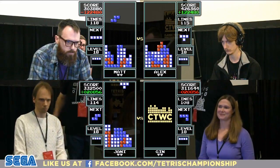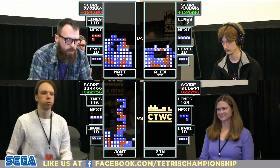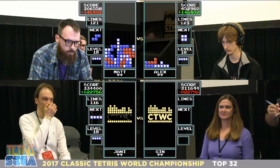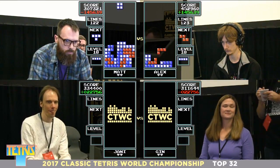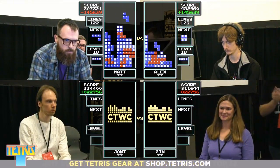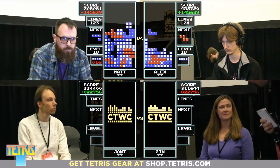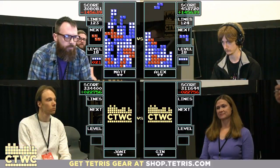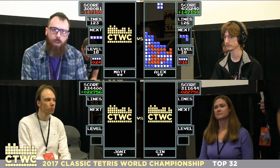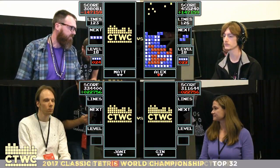Jin just topped out and Yanni overtook her score, so the first round of the bottom match is going to go to Yanni. You'll notice a little heart will fill in below Yanni's name — a little homage to Zelda or Punch-Out. Matt just topped out too, and that first match will go to Alex. Our lower seeds are getting 300,000 points, which mere mortals can't do.